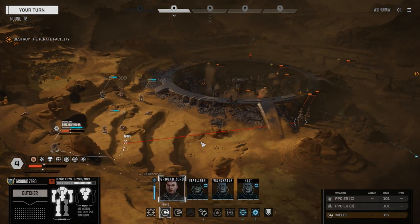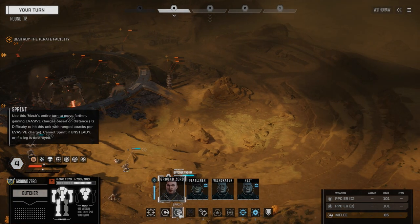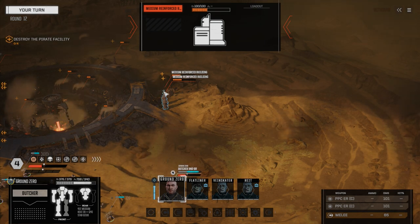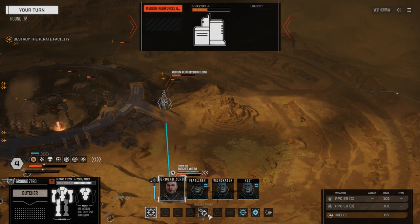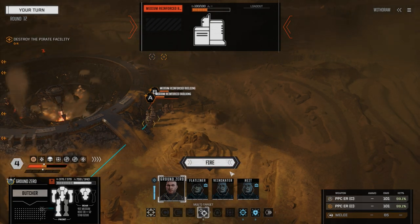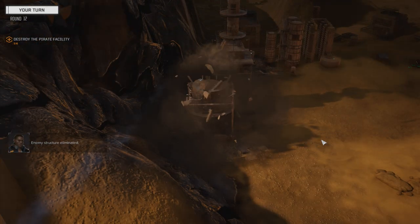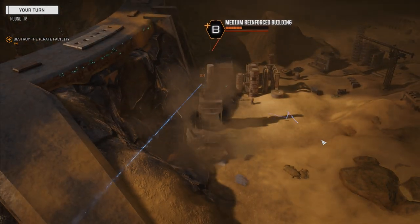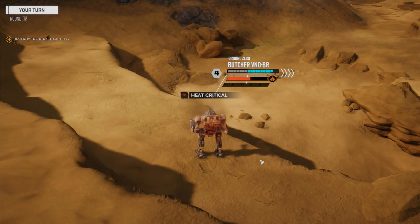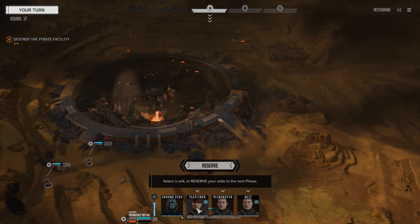We've got to kill four buildings and the last few turrets. I'm going to come down here — how much do these buildings have? Medium 100. So we're going to multi-target building A and B — one and one — and we're going to risk the overheat. If we shut down, that's fine. We'll have a turn to get to these turrets and cool off next turn.